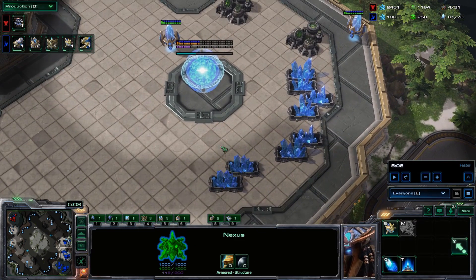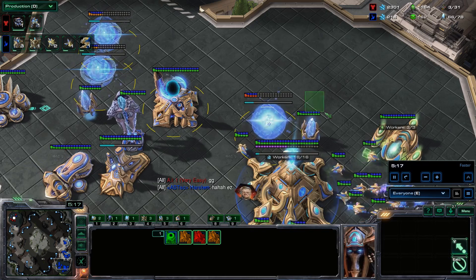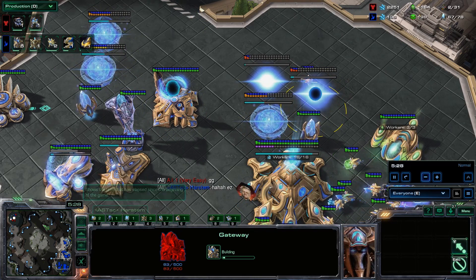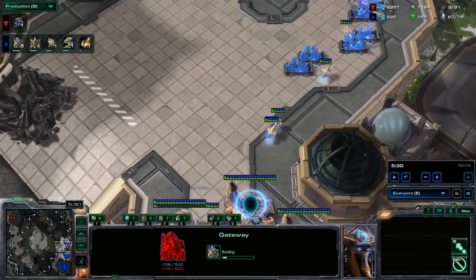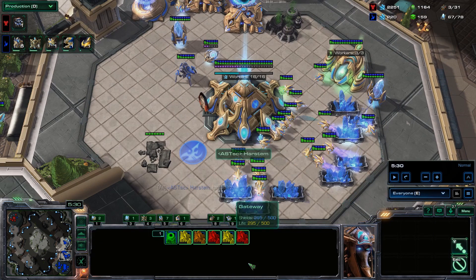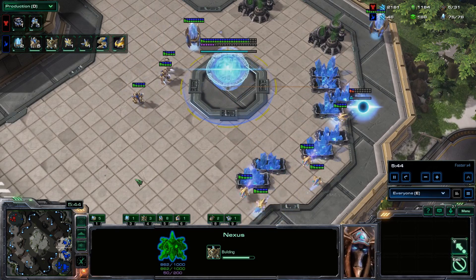Once you hit 48 workers, start adding extra gateways — perhaps do a small worker cut. Add three or five extra gateways. Usually I add three gates immediately, then two more after I start my armor upgrade at around 50 workers. Your goal is to go into a charge zealot-stalker army off of three gas, then get blink and play it out like a standard blink or charge opener.